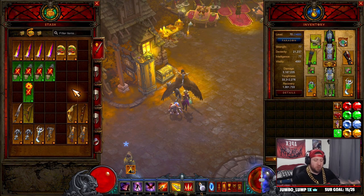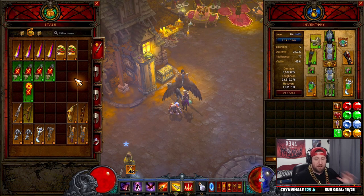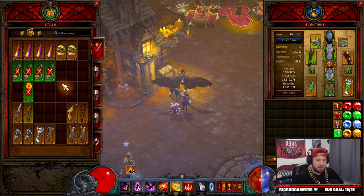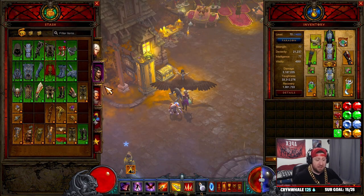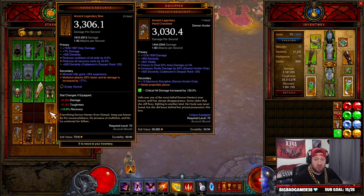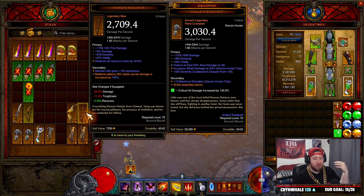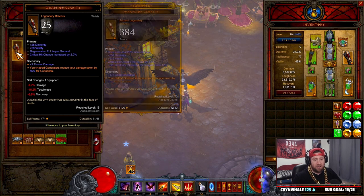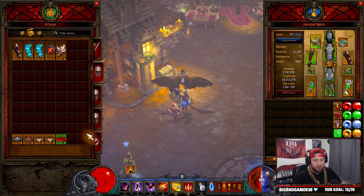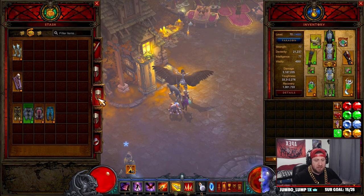Now this is where you get really OCD inside your stash. We have one weapons tab where we dump all the weapons. You can use two tabs if you want — I just have one because most weapons I know I'm keeping go inside the class tab directly. Anything else gets dumped here, like an extra Yang's Recurve I might reroll. Then I have three armor tabs divvied up — for example: bracers and wraps on one, belts, boots, and pants on another, and chest pieces and helmets on the last one.